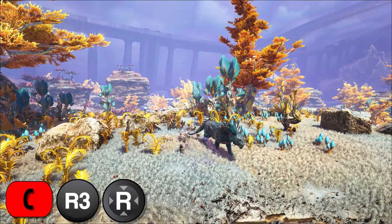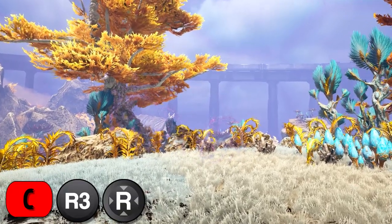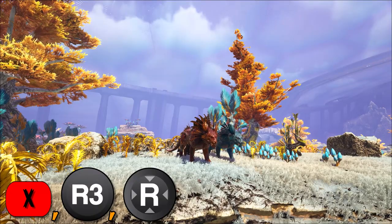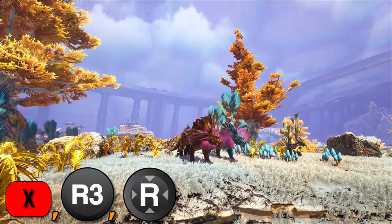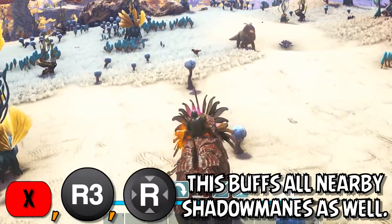Pressing the C key will turn the Shadow Mane invisible. If you are riding a female Shadow Mane under the effects of a mate boost from a nearby male Shadow Mane, this ability will turn every nearby allied creature invisible as well. Pressing the X key or holding the C key while riding a male Shadow Mane that is mate boosted by a nearby female will perform a courageous roar ability. This roar heavily increases your damage and movement speed, while also increasing stamina and torpidity recovery.